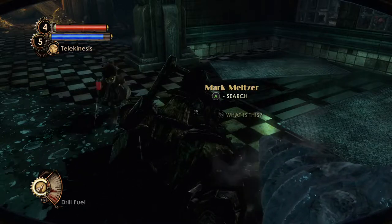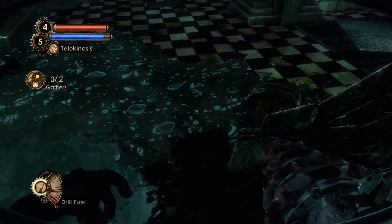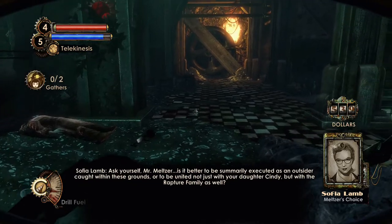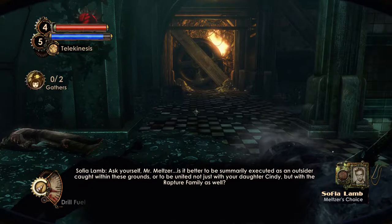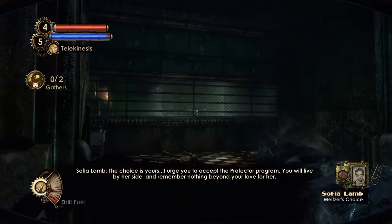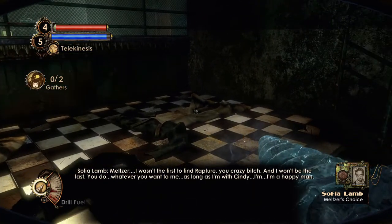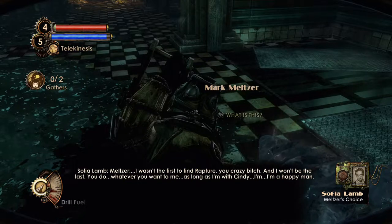Mark Meltzer. Hold on. Daddy. So if we search his body, there's an audio log there. 'Ask yourself, Mr. Meltzer — is it better to be summarily executed as an outsider caught within these grounds? Or to be united, not just with your daughter Cindy, but with the Rapture family as well? A choice is yours. I urge you to accept the protector program. You will live by her side and remember nothing beyond your love for her.' 'I wasn't the first to find Rapture, you crazy bitch. And I won't be the last. You do whatever you want to me. As long as I'm with Cindy, I'm a happy man.'